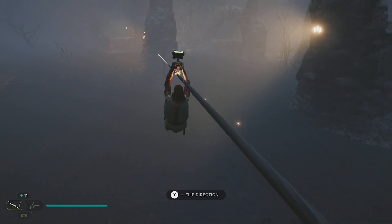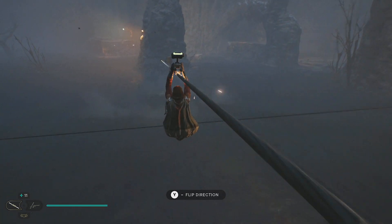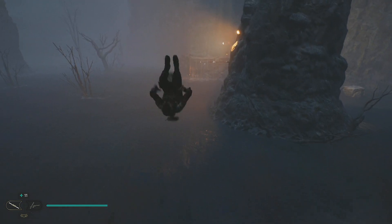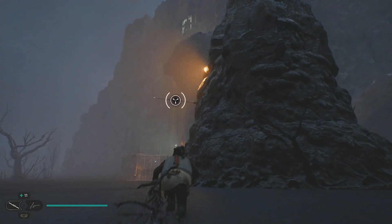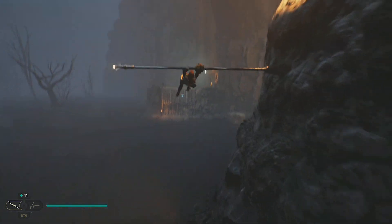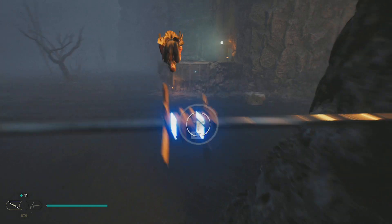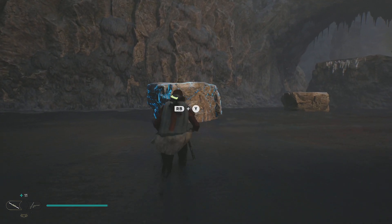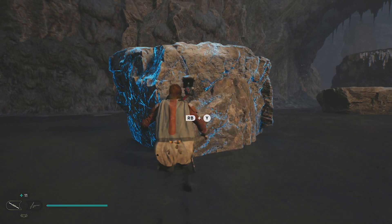In any case, we're going to want to come on down this little zip line here. At the bottom, you're going to want to jump off, do a double jump, and then a dash. That's going to allow you to get close enough to this pole you see up in the sky there, sticking out of the rock. Then you want to do a jump forward, a jump to the right, and then another dash — that should have you just in range of this little series of rocks here.